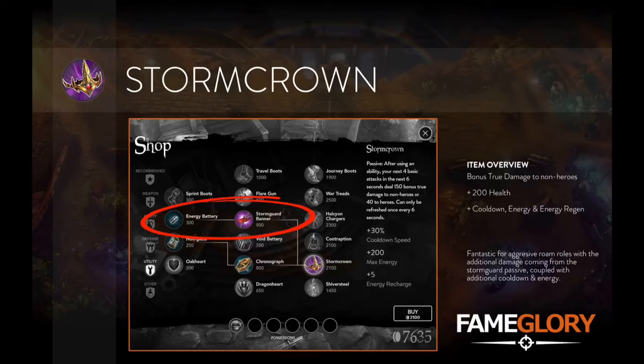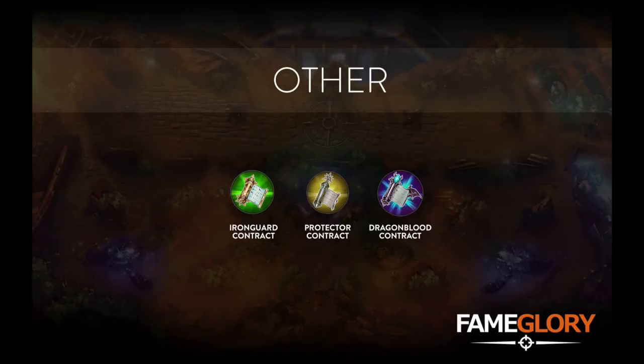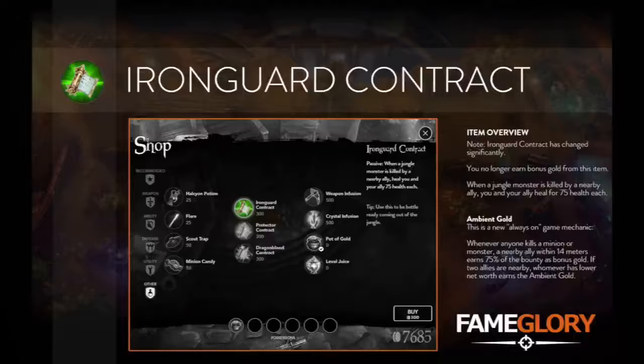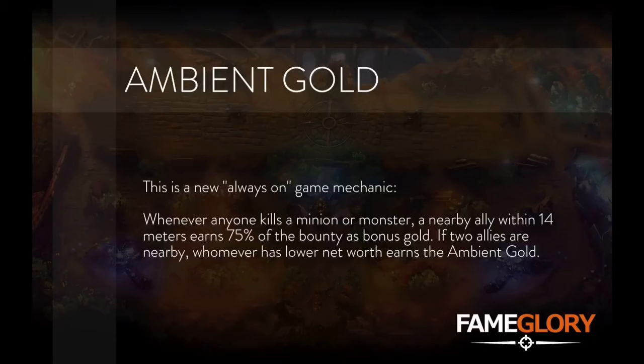Onto the other section where we can find two new contracts and the reworked Iron Guard. Gold is no longer earned from this item. This has been replaced with Ambient Gold, an always-on mechanic within the game, whether you have a contract or not. With Ambient Gold, whenever anyone kills a minion or monster, a nearby ally within 14 meters earns 75% of the bounty as bonus gold. If two allies are nearby, whoever has the lower net worth earns the Ambient Gold.